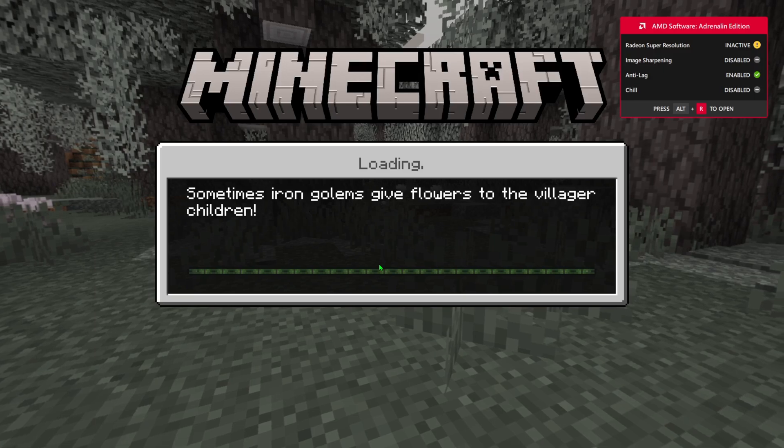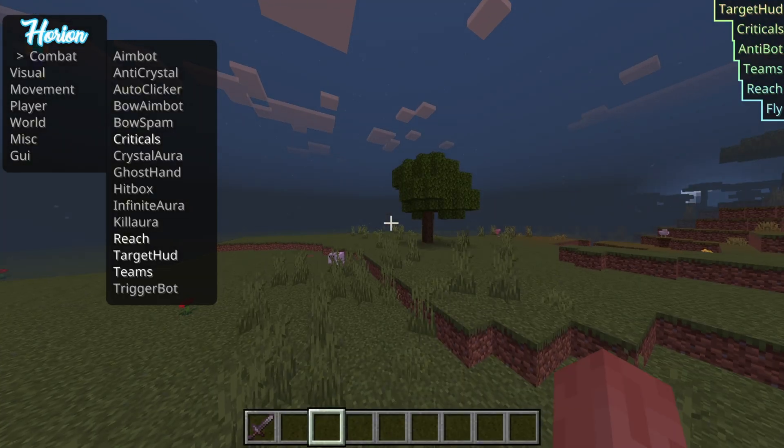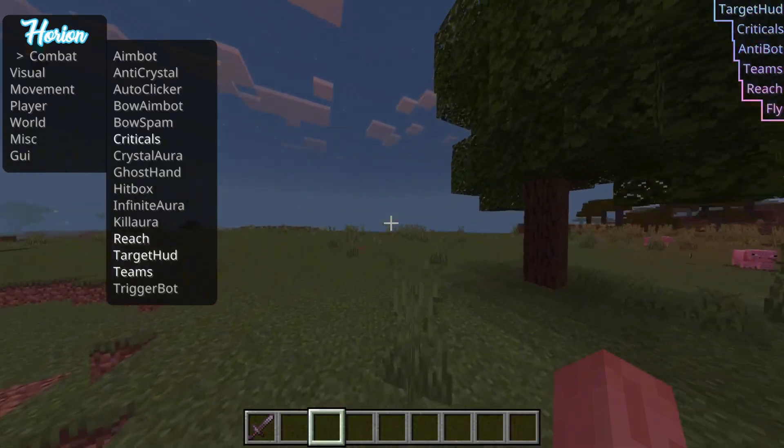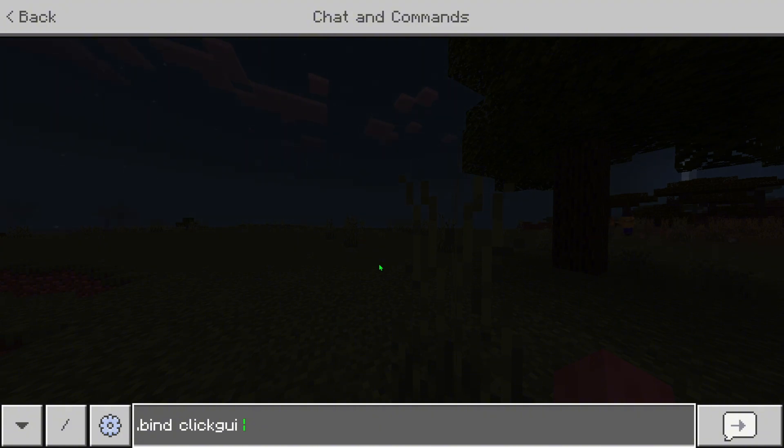I'm just going to join a singleplayer world to show you guys, but you can use this in most servers — though you might get banned, but it is what it is. To open the GUI, you can just do `.bind click GUI` and then whatever letter you want to open it — I'm going to bind mine to L.